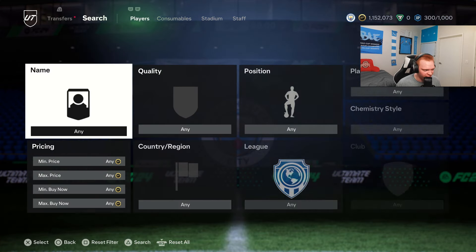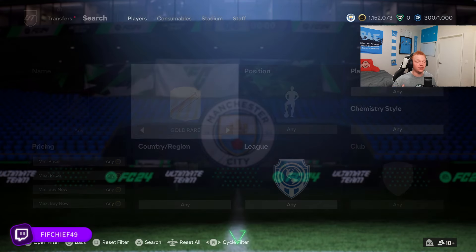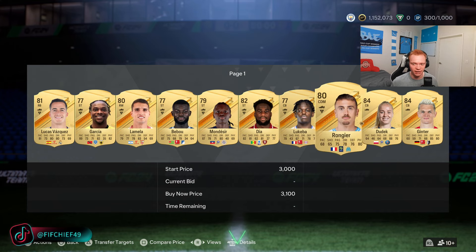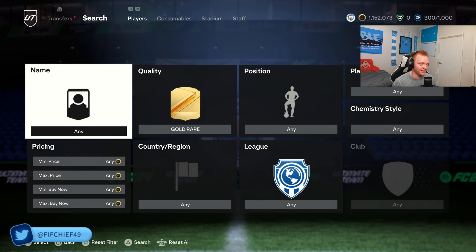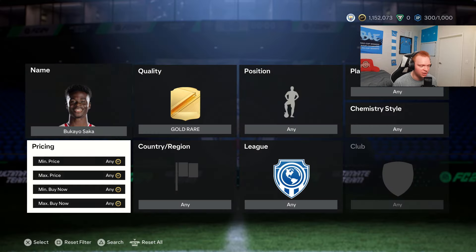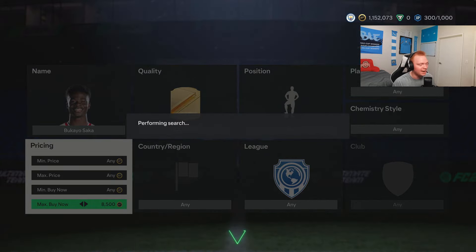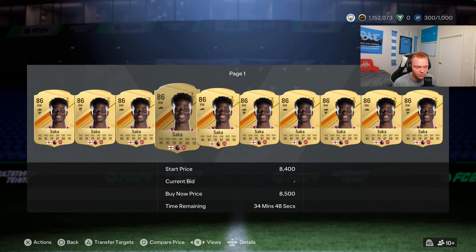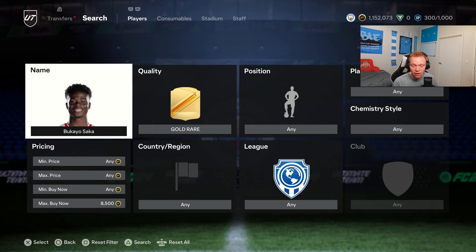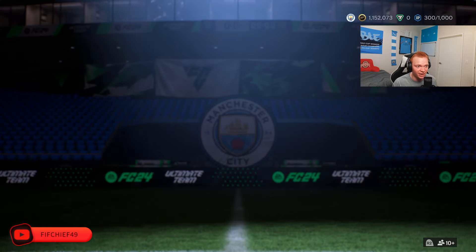Very simply, what I'm probably going to be all in investing in is fodder — specifically 85, 86, and 87 rated cards. The reason is these cards are getting very cheap right now. 86 rated cards are getting close to the 8,000 coin range, which is a phenomenal spot to invest. 85 rated cards are getting close to 5,000 coins. Fodder is getting really cheap.